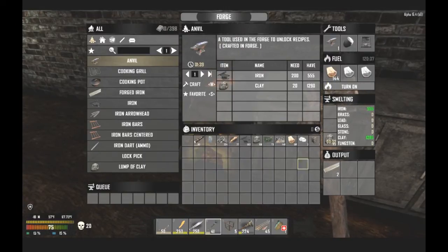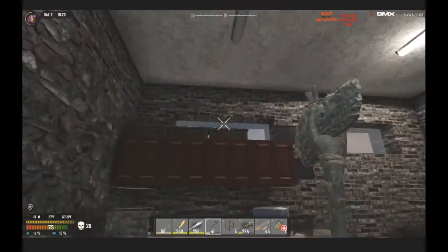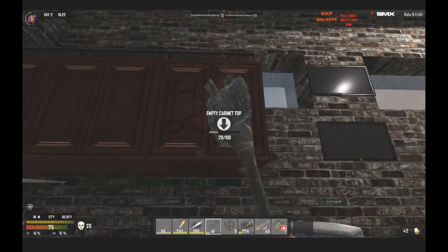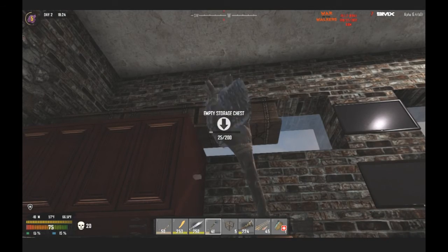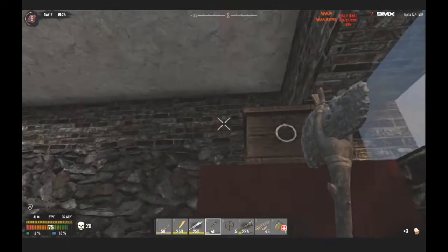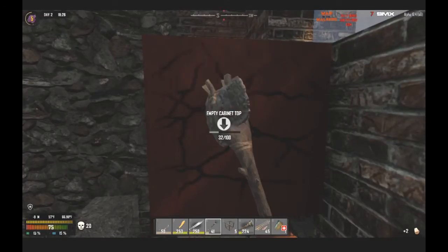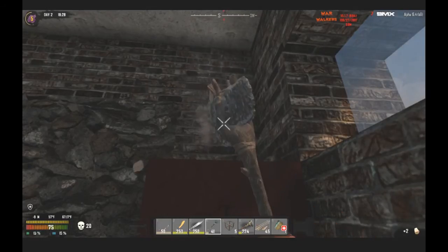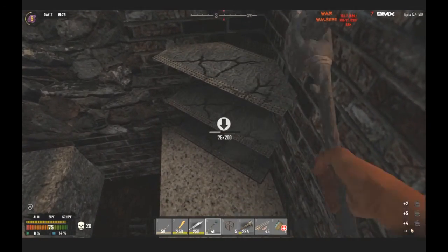Okay, I'm gonna turn the forge off because all that stuff's been made. Do you need more forged iron? No, I got like over 40 pieces on me. I'm not worried about keeping the cupboards — we'll make our own, because I'm worried about storing stuff in them and then having it disappear on restart, just glitching out that way.